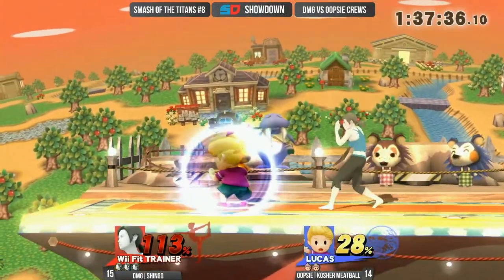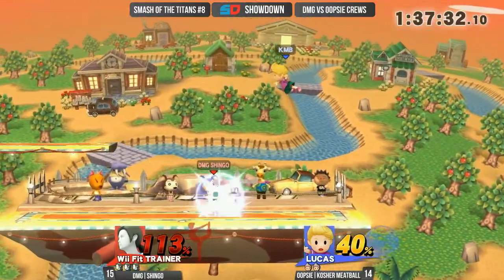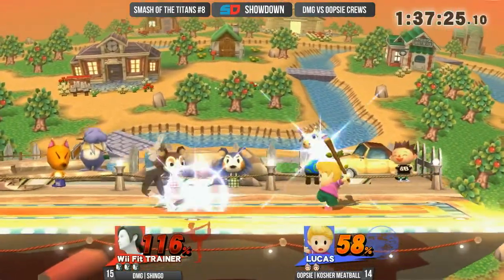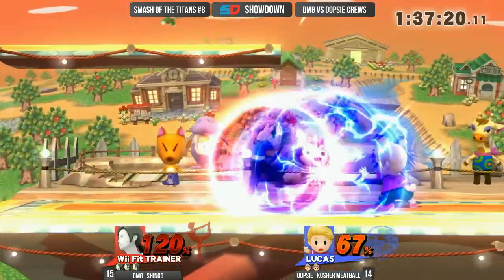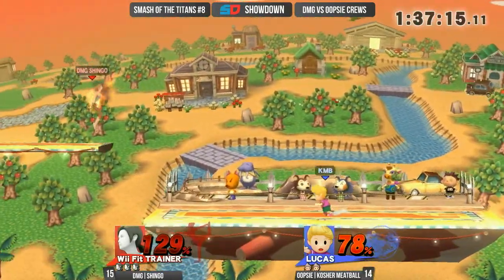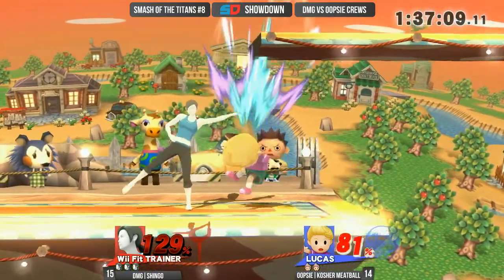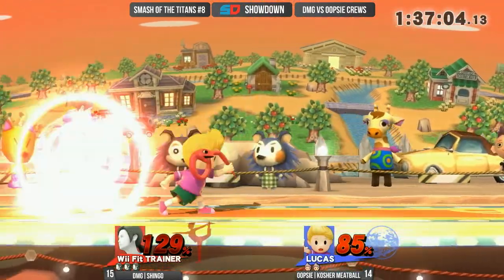On the other hand, Kosher Meatball should have healed it — that's actually one of the tools I'd like to see him use to come back here. This is three stock, so there's definitely room for him to come back. Those Wave Bound Sun Salutations are so mix-up-able. The problem now is that since he has taken a stock of Sun Salutation, Shingo can easily bait out the Absorption. That has some lag on it — it does have a hitbox, but it's very easy to just end up catching a Lucas using it inefficiently.